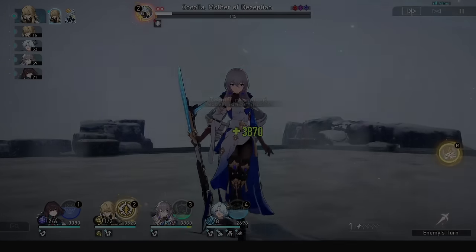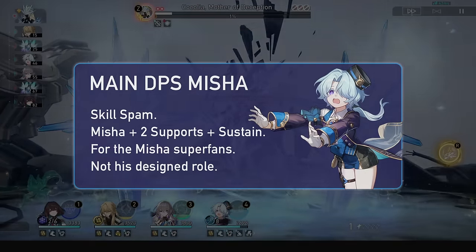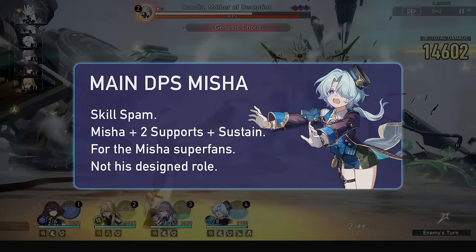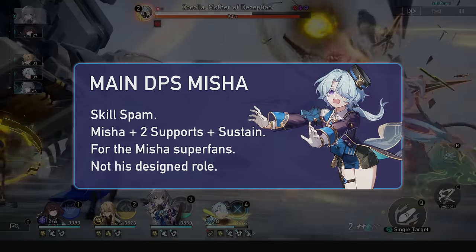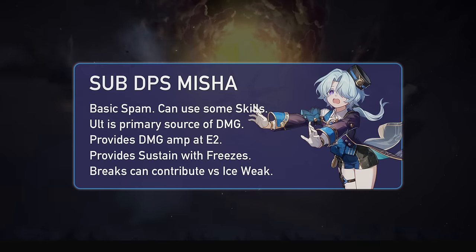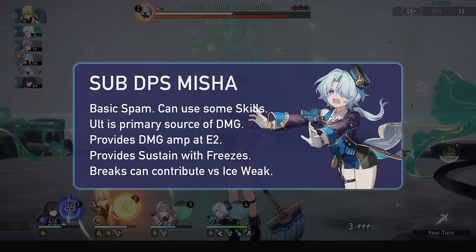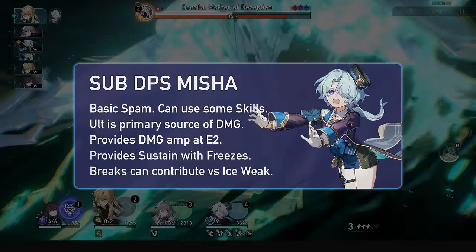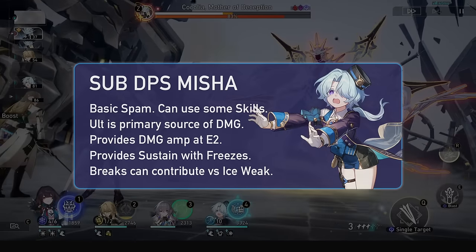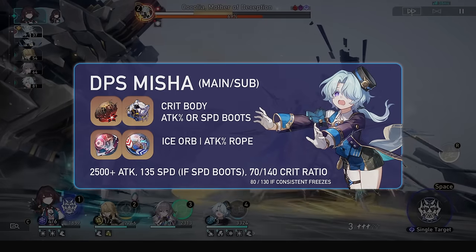Now for builds, we'll discuss playstyles first and choose relics accordingly. First, you have the standard hyper carry DPS playstyle where he spams skill and his ultimate with high buffs on him. I ran this and whilst it works, why bother unless you really love the character — the damage isn't too amazing and his self-buffs aren't that extraordinary. His kit seems to veer him towards more of a sub DPS playstyle anyway. In that role, you let the main DPS consume skill points and Misha supplies them with his basics, providing some damage on his ultimate. Misha can provide sustain via enemy freezes and damage amp in the form of defense shred from E2 onwards. His breaks can do some damage despite the weak ice multiplier, and I wish destruction units had a better lightcone for this kind of playstyle.